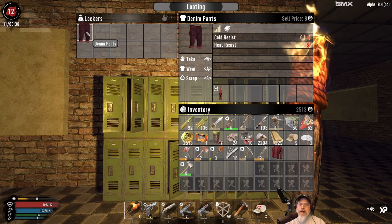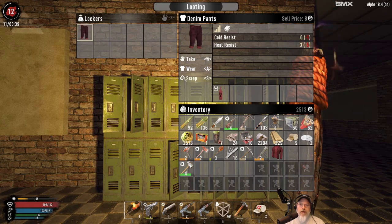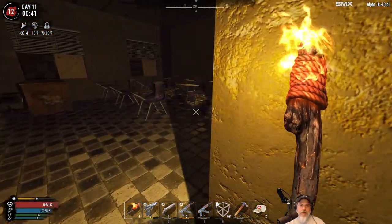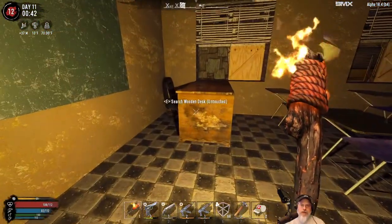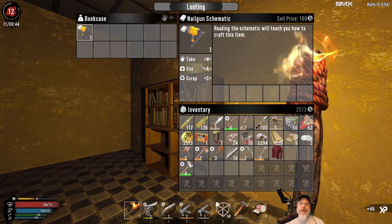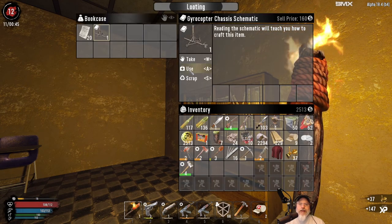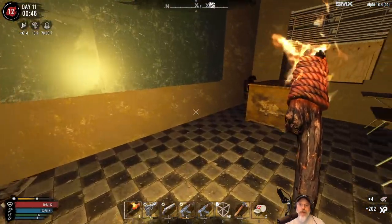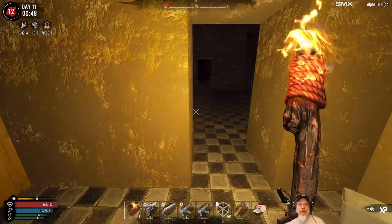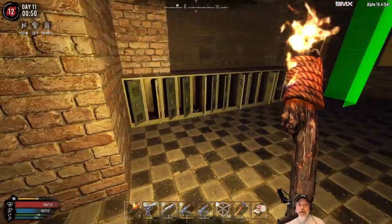Denim pants — these are not as good as the BDUs that we're wearing. I don't think we're going to find better pants than the BDUs. And hopefully we'll find a BDU shirt too, because I think that is probably the best shirt in the game — maybe with the exception of the flannel shirt. And there is the gyrocopter chassis. In the Wasteland series, I actually found the gyrocopter schematics both of them fairly early on, and we ended up having a gyrocopter before we even had the 4x4.